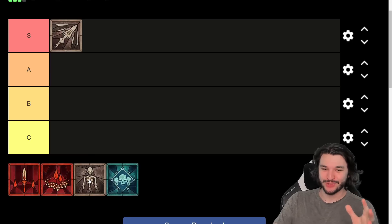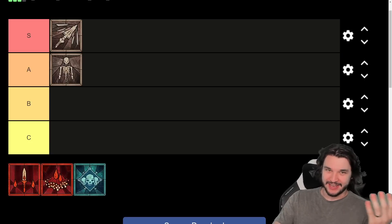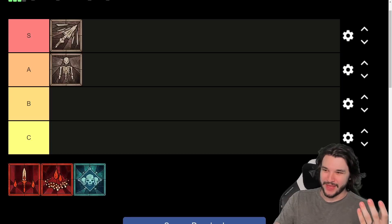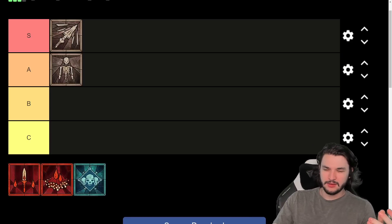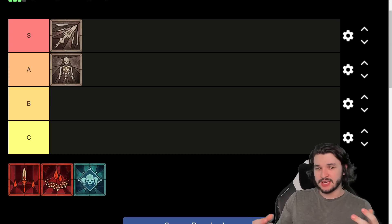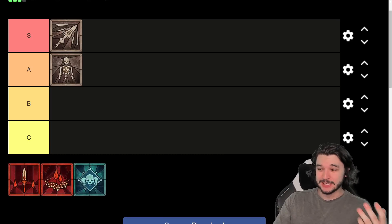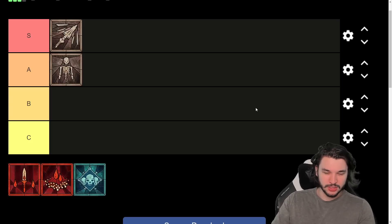Bone Spirit is probably the build I've had the most fun with, and it's going into A tier. Part of the reason it's so good is because it's also a bone skill. Bone skills on the Necromancer have an inherent advantage due to how strong the key passive and legendaries are. Just like Bonespear, you're stacking a ton of critical strike damage and chance. The key with this build is that it's basically a one-button-press nuke. I've seen it hit for tens of millions — some people hitting 70 million damage. I've personally hit 16 million so far.